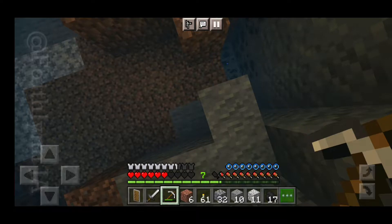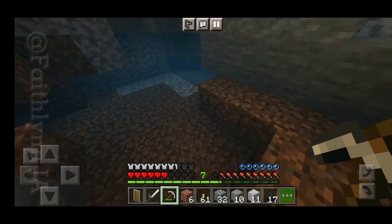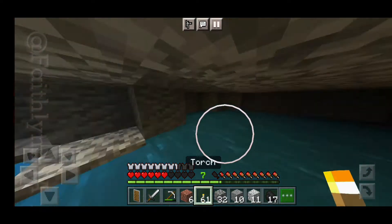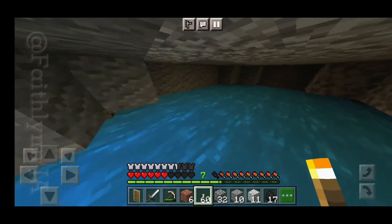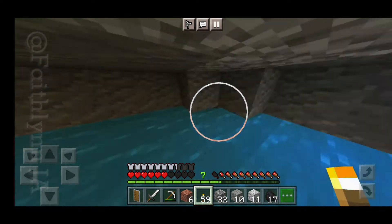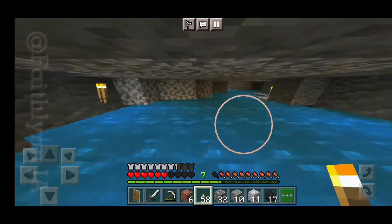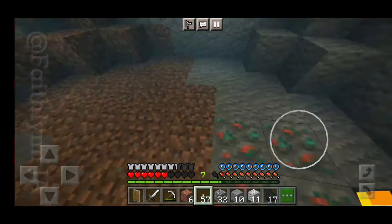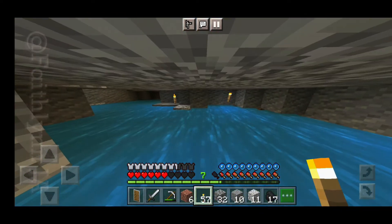I also collected some coals underwater, see there, and then I just explored the rest and it's like a pool cave thing. It's pretty big though. Then I decided to go underwater, but first let's put the torch, and then I found some copper.